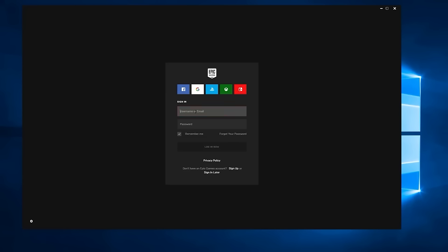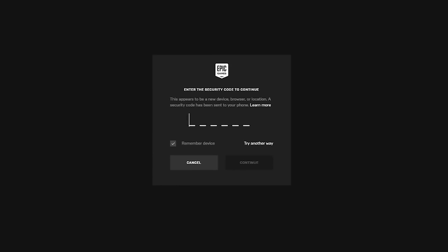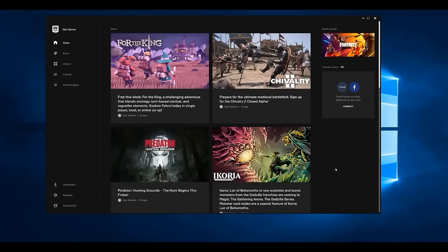To confirm SMS authentication is working, open the Epic Games launcher. Enter your email and password, then click login. When prompted, enter the six-digit code sent to your phone and click continue. You have successfully enabled SMS authentication on your Epic Games account.